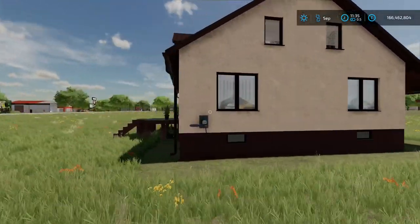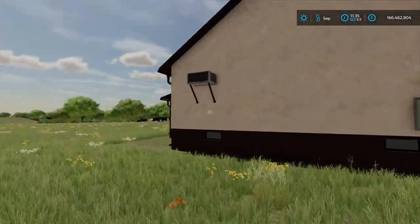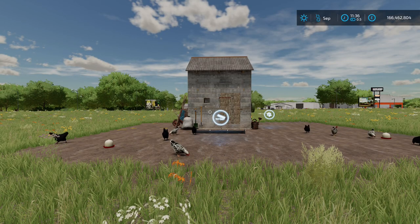Nicely detailed. Obviously you can't go inside — there's no wardrobe icon — but you can easily get to that through the menu anyway. Yeah, that's a nice house that is.